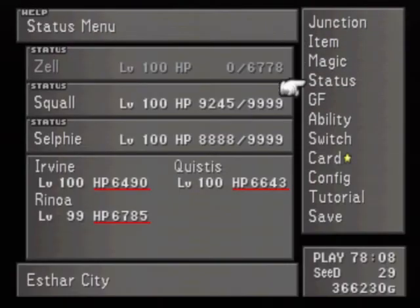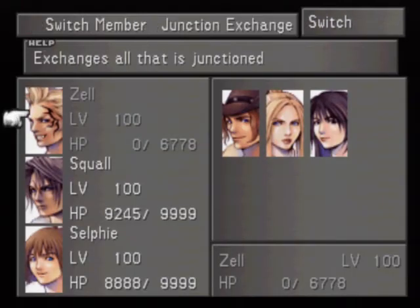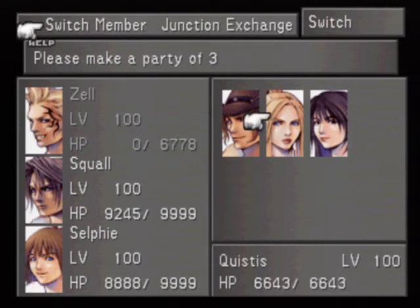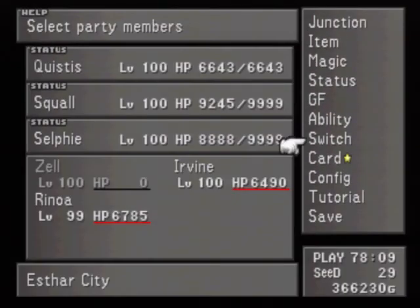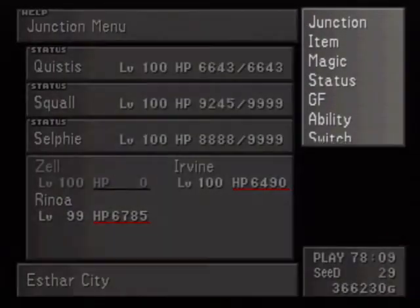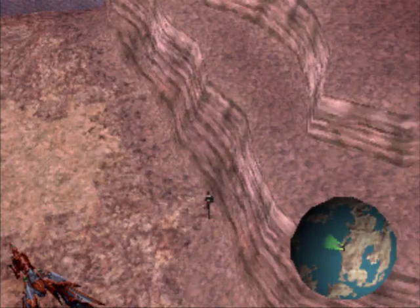What does the Dark Matter do? It teaches Quistis her ultimate Blue Magic spell: Shockwave Pulsar. I'll actually show you what it looks like — I'll tack it on to the end of this episode. That means I need to bring Quistis in. Let me swap junctions and work those out, and I'll be right back.